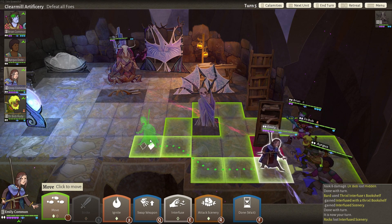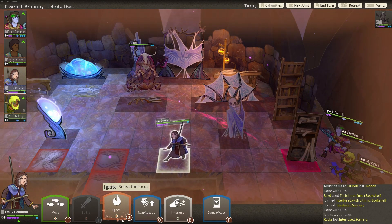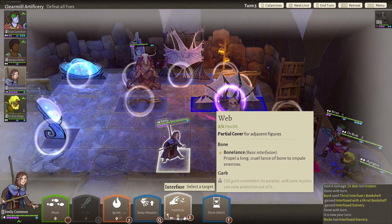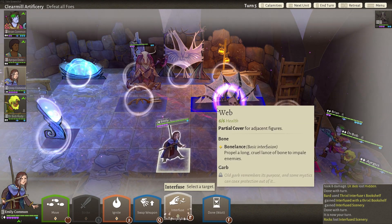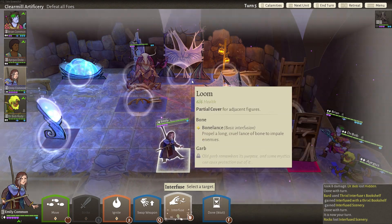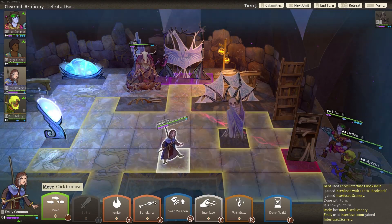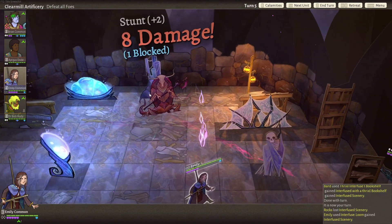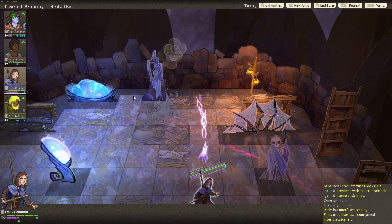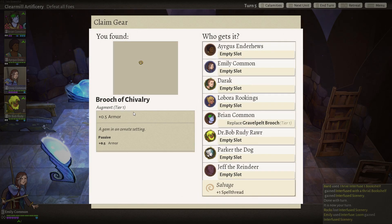I would not mind igniting the tile, but I don't think I can right now — I still think I have to ignite a random tile. Interfuse. Bone Lance — if I could Bone Lance up here, that would be great. Going for the straight kill — good night, easy! One turn off killing that freaking leaf spirit, that sucks.